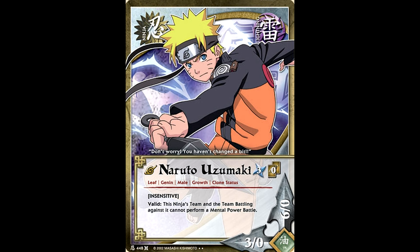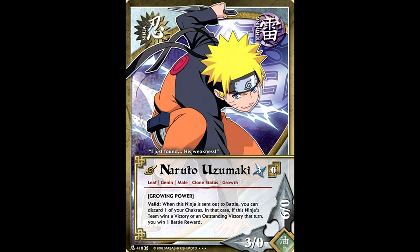Pretty good card, but it pales in comparison to the secret rare Naruto we got: Growing Power. When this ninja's sent out to battle, you can discard a chakra, and then if you win the battle, you get a battle reward. This card is basically the return of the old Kakashi we had back at Revenge and Rebirth, but a little bit better because you didn't lose anything if you happened to lose the battle.